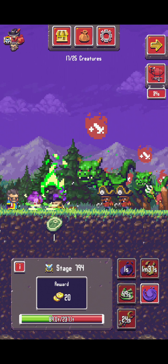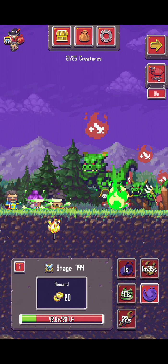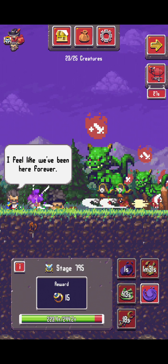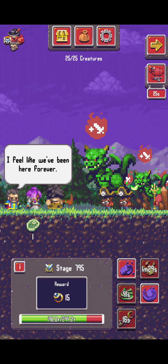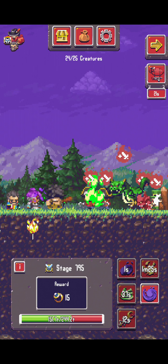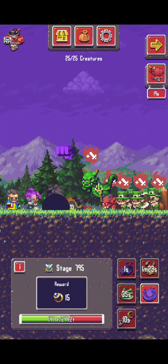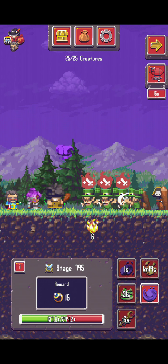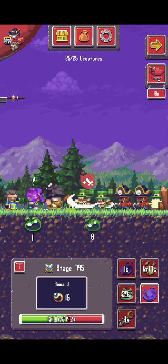The two dragons have already been unleashed. First I unleash the damage boost spell, lock it, and then upgrade their damage. These dragons — I didn't expect that they would make such great damage to the champions, but at this point it shows very little because I'm already at stage 795.